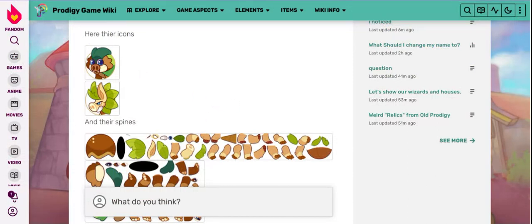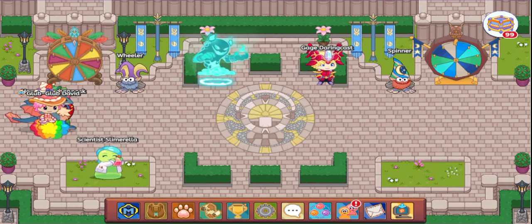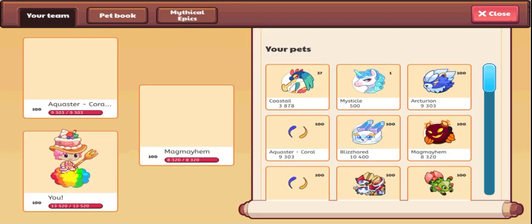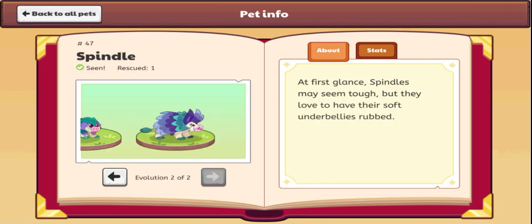These are probably going to be ultimate member pets, as First Mate Phillip said — big shout out to him — because they are reskins of two pets that are in the game: Palm Prinkle and Spindle.